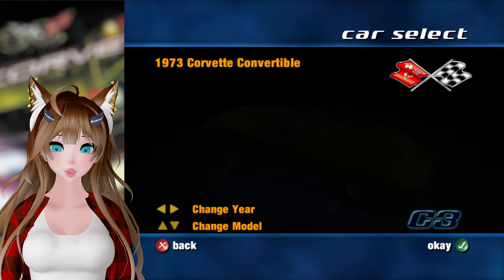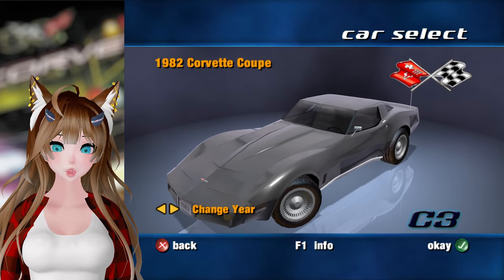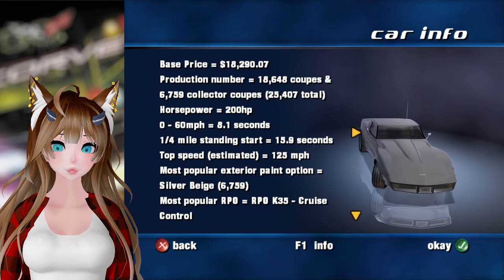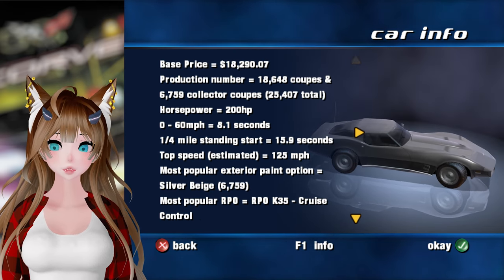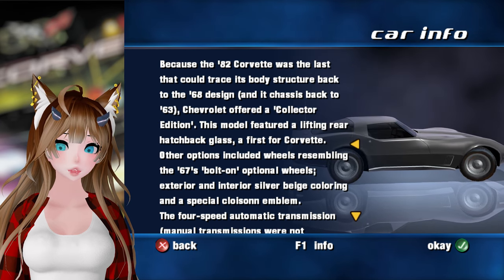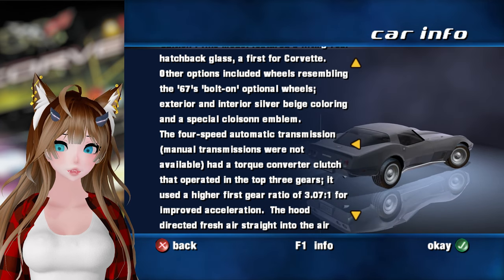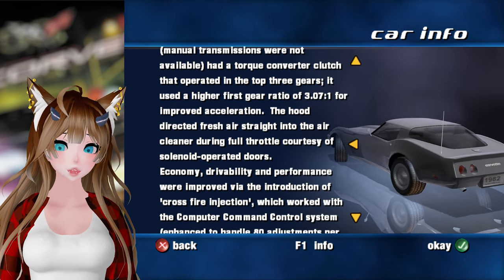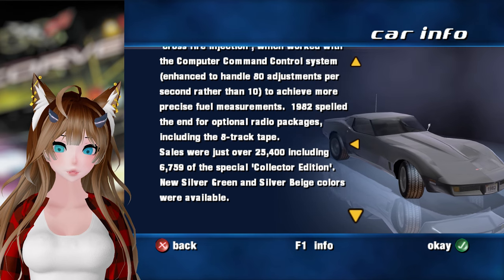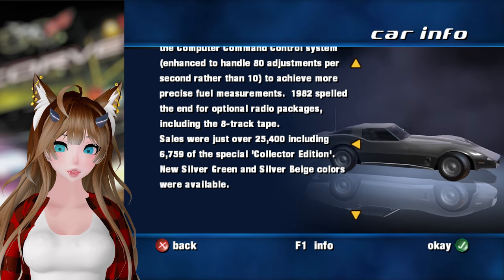We'll go ahead and do Smoke Creek Alternate West, and I'm gonna go ahead and use the latest C3 — the 82. It was a collector's edition. I would drive an 82 collector's edition Corvette. 25,000 made total, 200 horsepower. Cruise control was the most popular option. Manual transmissions were not available — it was a 4-speed automatic. Crossfire injection. I wonder if all the collector's editions have Crossfire. The 82 spelled the end for optional radio packages including the 8-track tape.